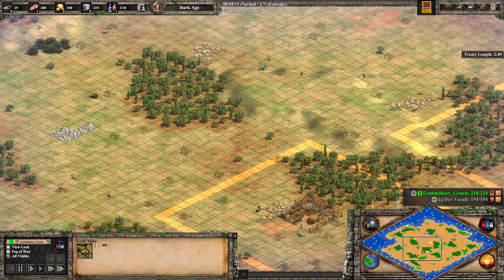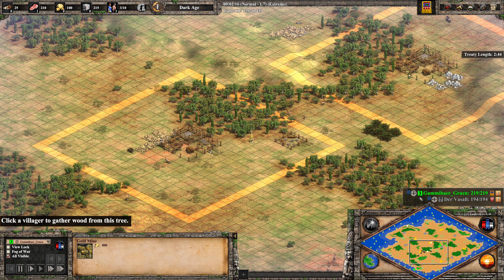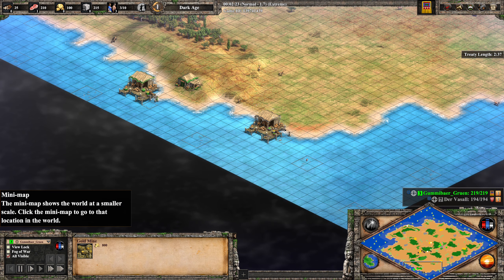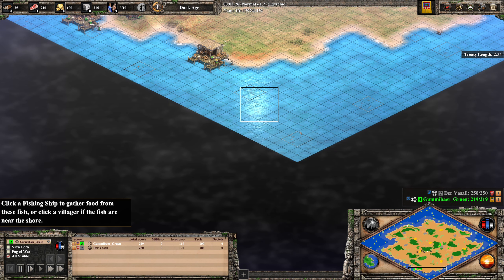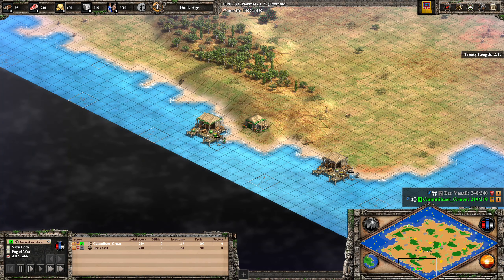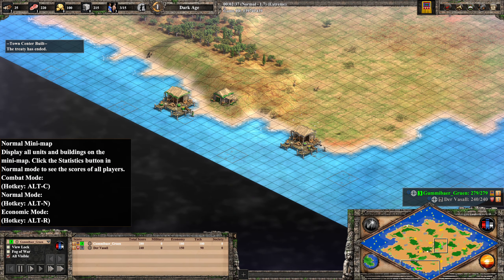Both locations are pretty similar depending on what resources the players need in the early game. In terms of dock location, Vassal's dock is a little bit better because he's closer to the corner so there is a little bit more fish over here.